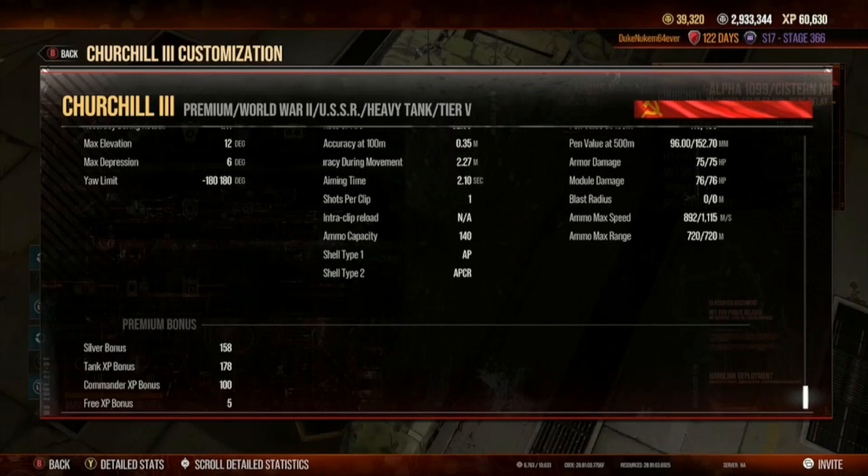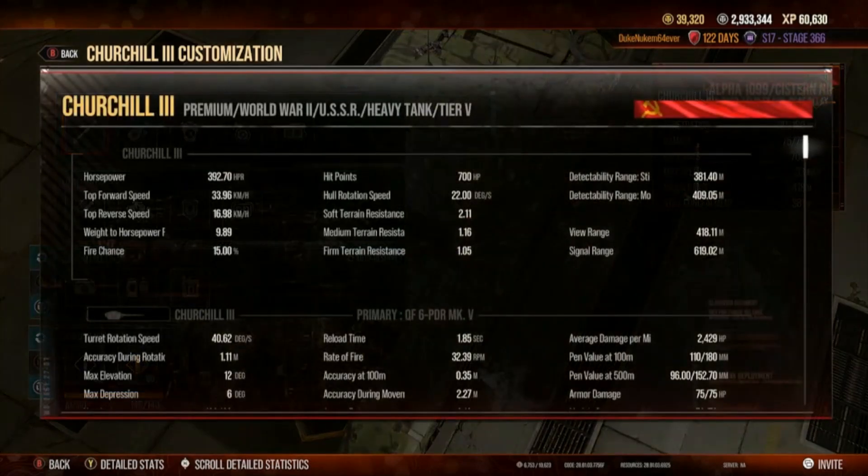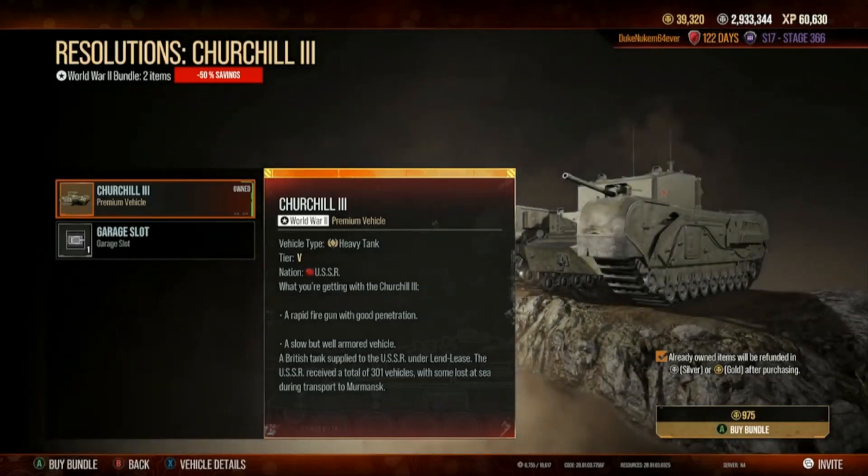It is fantastic. I highly recommend it even though I am generally one who avoids slow heavy tanks — this is an exception. With my big commander on there, reload time is 1.85 seconds and the accuracy is .35, which is fantastic for a short-range fighter. You're not going to find a better tank deal than the Churchill III Soviet for 9.75 gold.